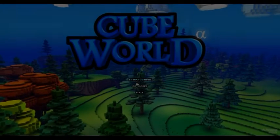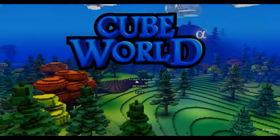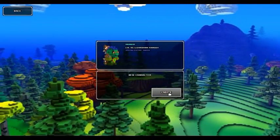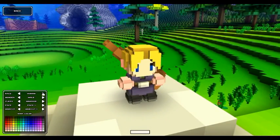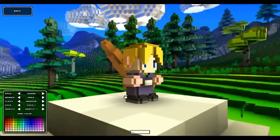Hi everyone! Cubot, let's do this. You go to Start Game and create a new character. With this one you have a few different races and classes available, and it's pretty good for an alpha.